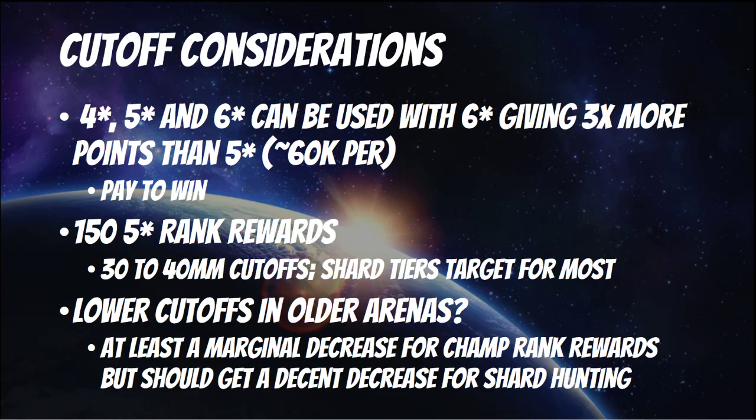However, I do think we should see a decent decrease for the shard tiers, because a lot of folks will go after shards in the 5-star arena instead. Plus, the folks that drove those numbers up higher in the 4-star feature to begin with — a lot of those folks will move over to the 5-star, allowing the shard tier to drop quite a bit. For the 4-star feature, we're looking at around 4.6 to 4.7 million for the top shard tier — I think that might drop down to 4 million, maybe even under. And the 11% shard tier at around 2.3 to 2.5 million might drop down to around 1.5 million.